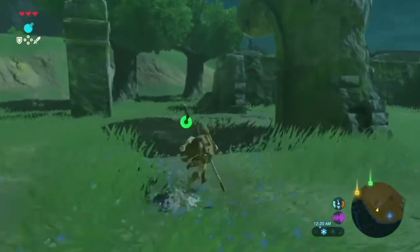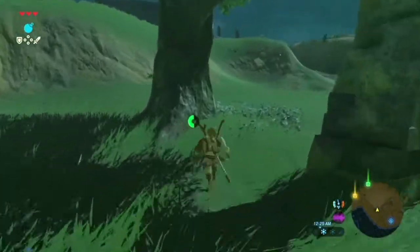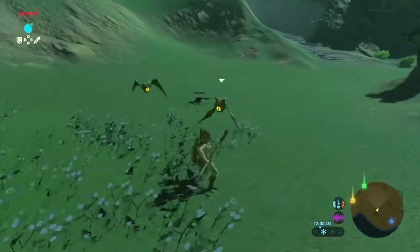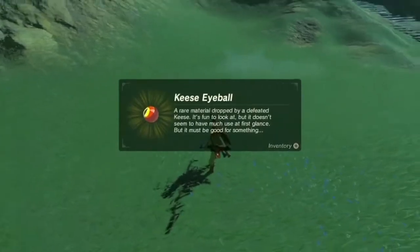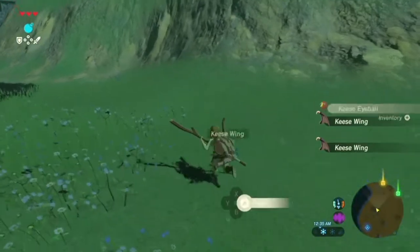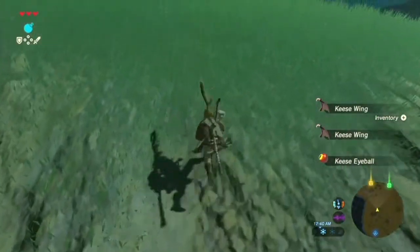I see another one of those shrines in the distance and I already marked it - that's where we'll be getting to next. Oh man, keese! We get the keese wing, but then we get a new part - the keese eyeball. A rare material dropped by a defeated keese. Keese eyeballs are rarer to find compared to a keese wing.